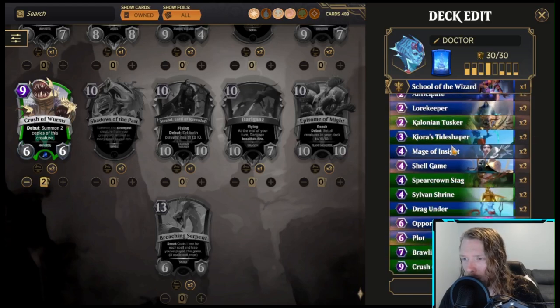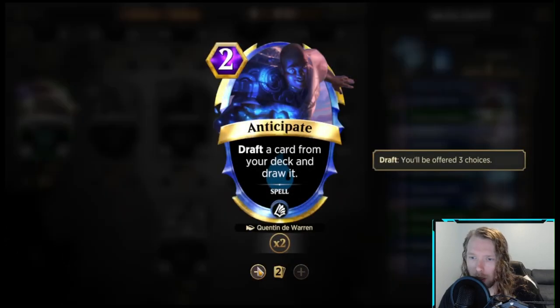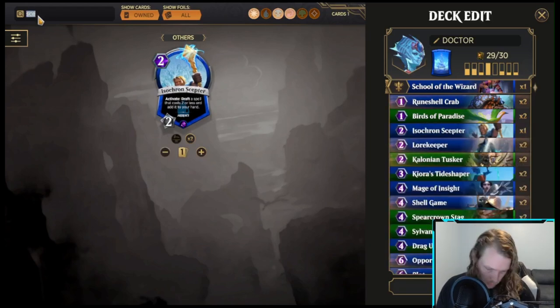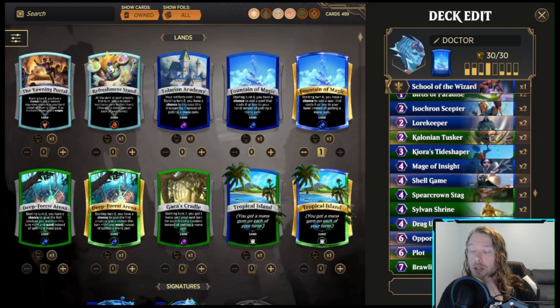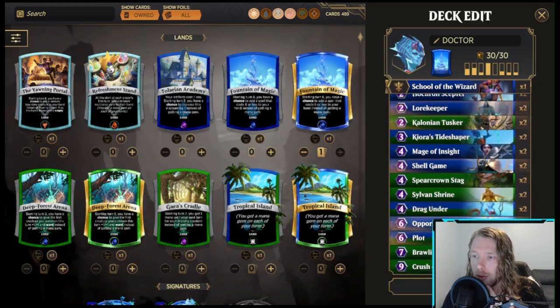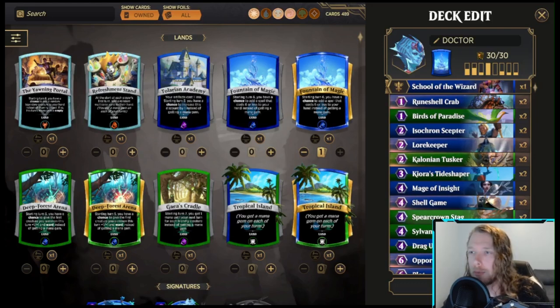I could run Scepter over Anticipate. Scepter combined with Drag Under and Shell Game is probably just more triggers. We have plenty of fight effects, plenty of removal, and enough ramp — two, two, and two. That's enough. I like this version. I think I might play one or two games with it for the video, and then I'll show how I'd make the Circle of the Druid build.